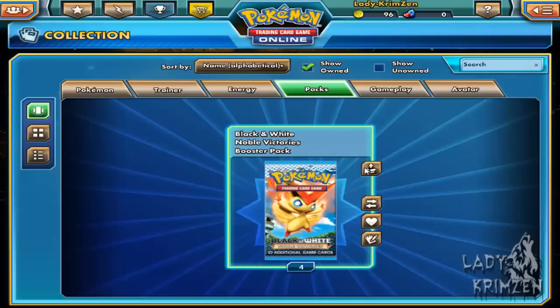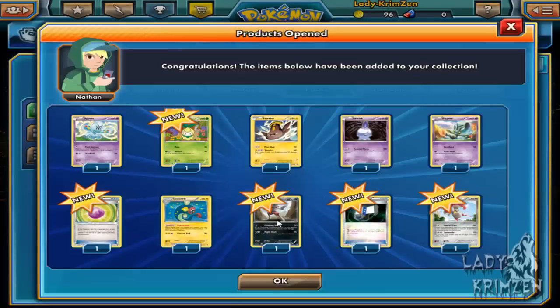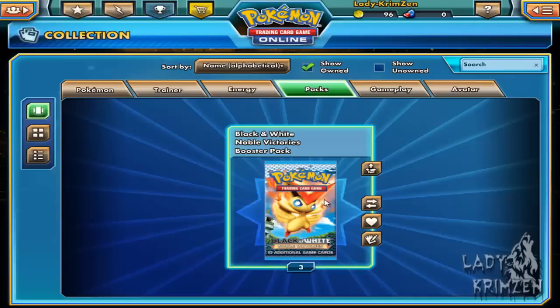This time round: Elegoom, Pansear, Stunfisk, Litwick, Elegoom, another Eviolite — I've got quite a lot of these now — Elektrike, Bisharp, and a reverse holo X Transceiver — I think that's what the card is called.